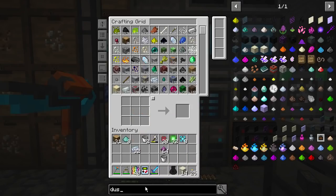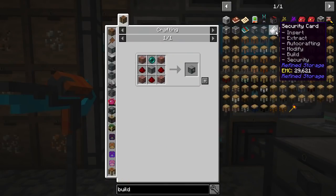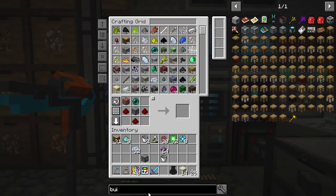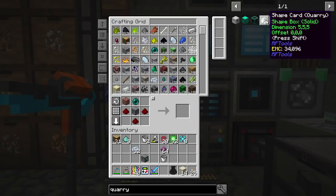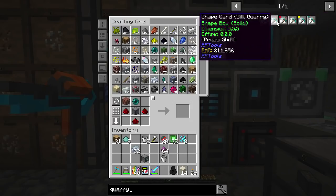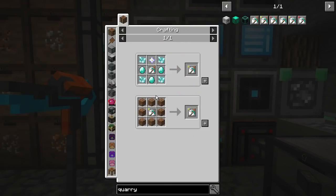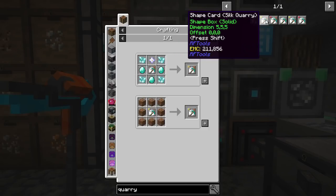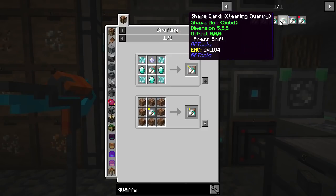So we get four bricks — excellent. For people who don't know about the RFTools Builder, it's a weird name because given the name you'd think you can only build with it, but you can also use it as a quarry, and that's what we're going to be doing. So, quarry shape card — let me have a look.